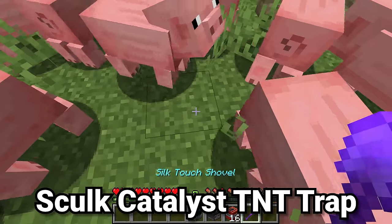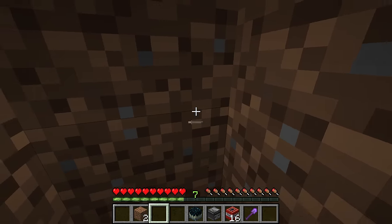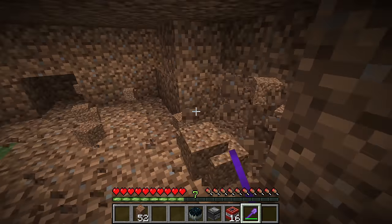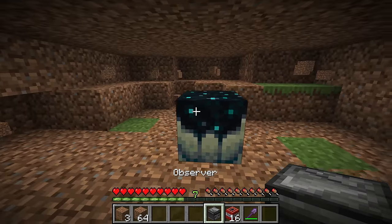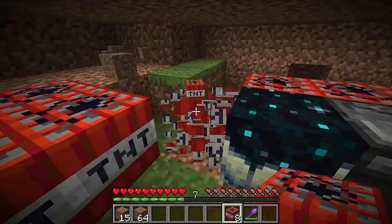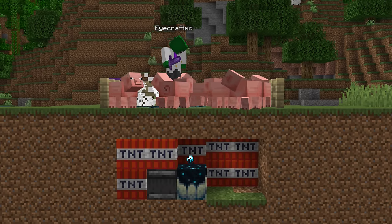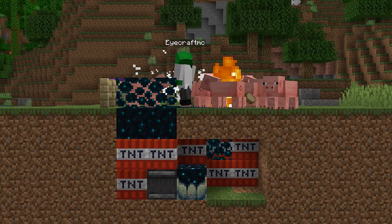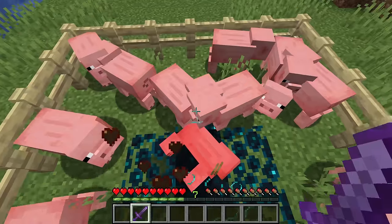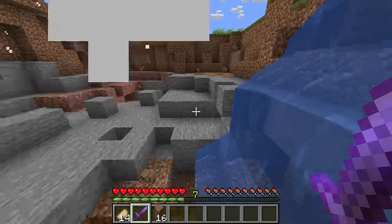Here's a great way to do a long-term troll on your friend. Find one of their mob farms, dig beneath it, cover it up, and make a small space underneath with lots of applicable areas for a skulk catalyst to grow to. Place a skulk catalyst in the center spot with an observer facing it, then surround the entire area with all the TNT you have. The skulk catalyst won't grow unless your friend kills one of the mobs in their farm — and as long as there's a block it can grow to, the observer senses that and all the TNT blows up.